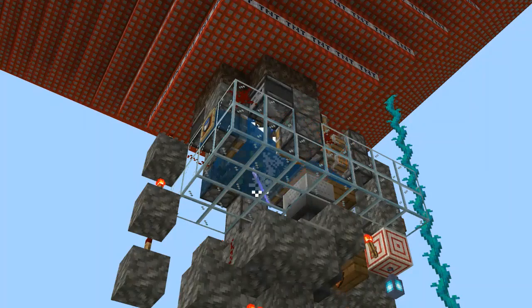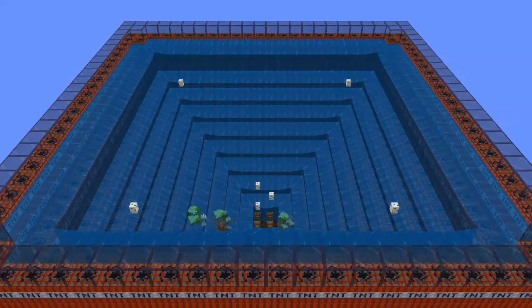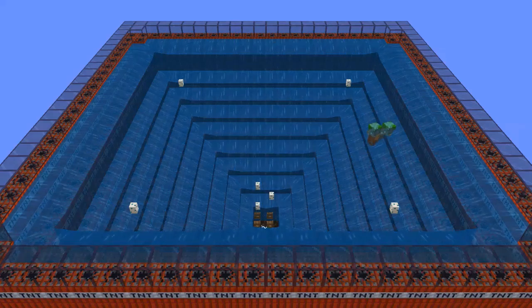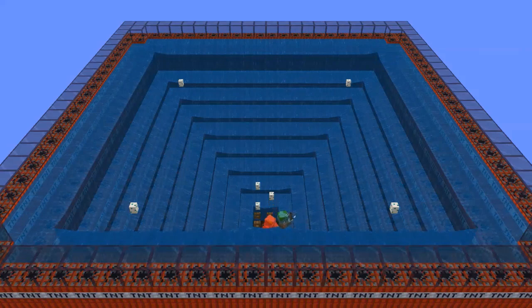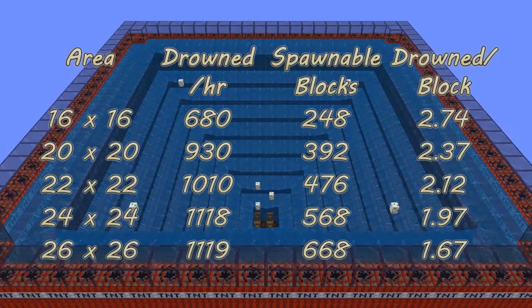With these efficiencies, you might wonder if a slightly larger funnel would produce more. The answer is yes, but I don't think it's worth it. Extending the spawn area by one block on each side to 24x24 gives about 100 to 115 more drowned per hour — barely more than one drowned per block added, which is less than half the rate per block of the rest of the farm. A 26x26 spawn area has the same rates as a 24x24.